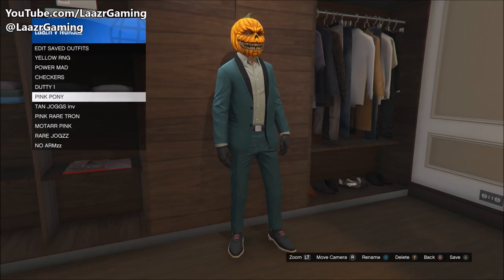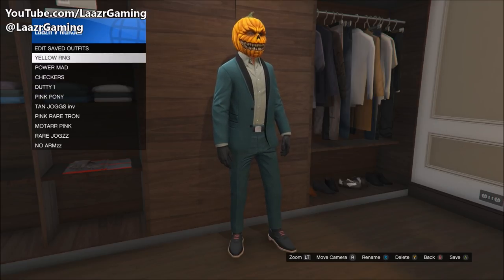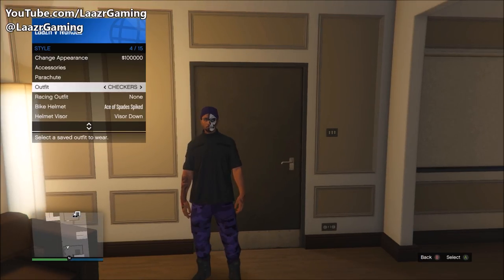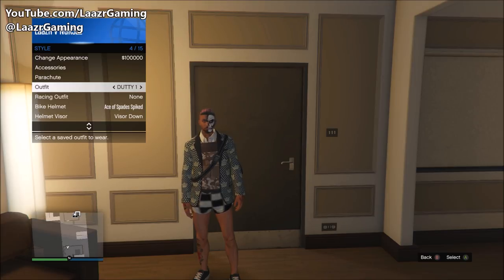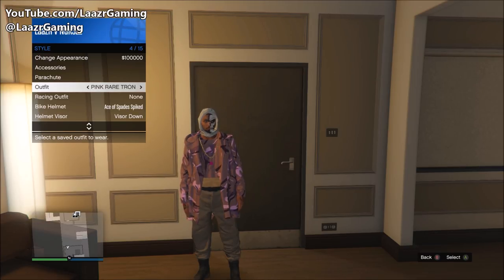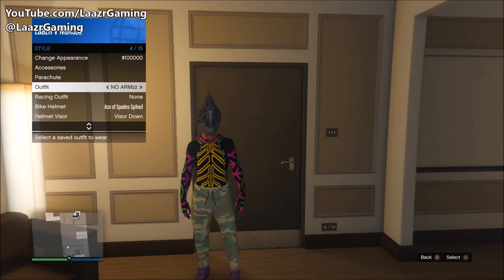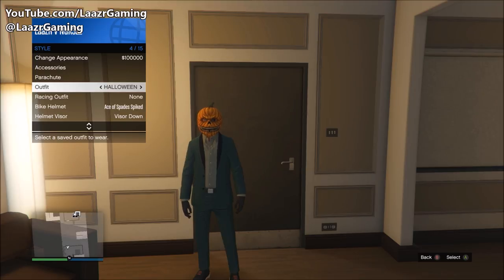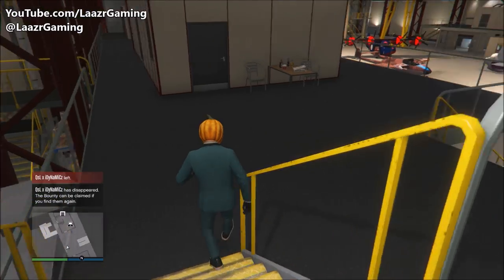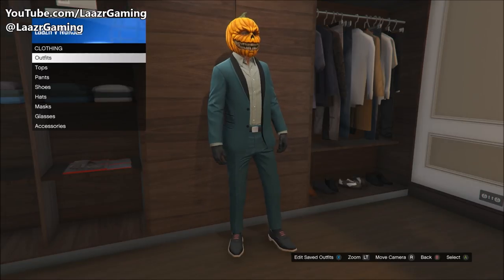I could have done this with a ton of different masks, and I'm actually going to be putting together a few Halloween modded outfits over the next week, so if that's something you'd like to see, smash that like button. Just to prove the outfit will stick once saved — as you can see I'm flicking through all my outfits and as soon as I land back on Halloween, my character still has the pumpkin over his head. Very awesome and easy glitch. I'll leave a link to yesterday's video showing the Halloween cars in the description. Thanks for watching and I'll see you in my next video.